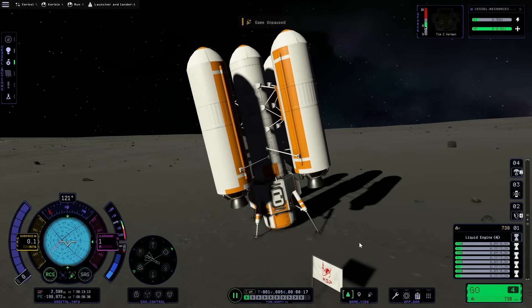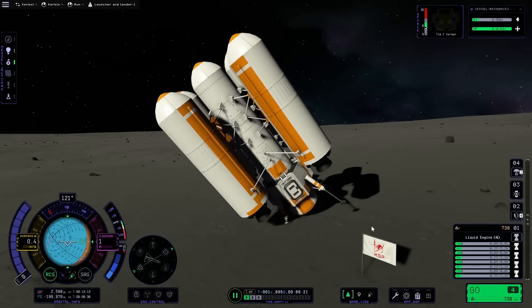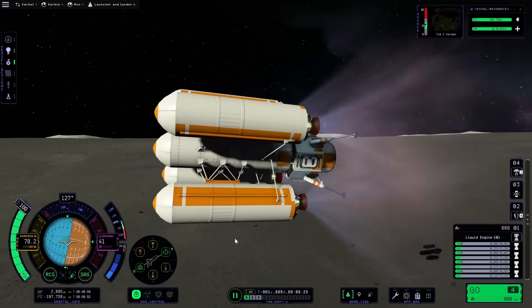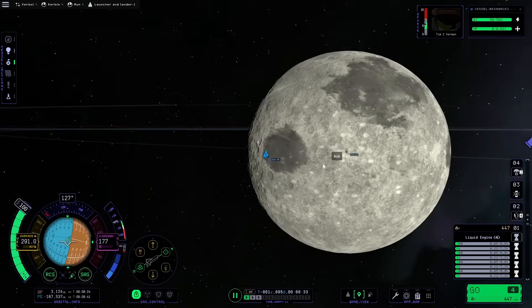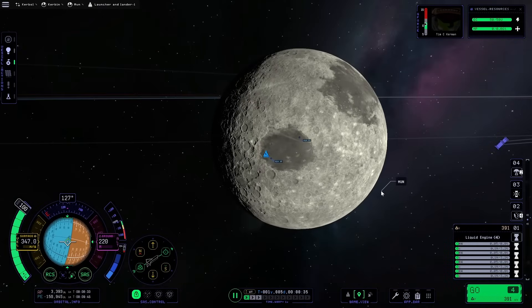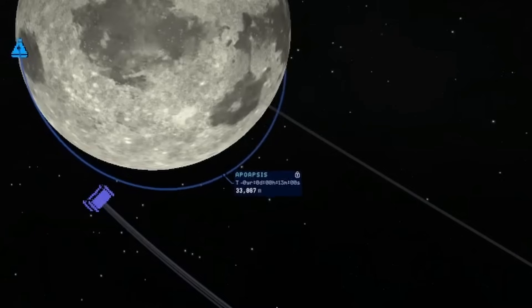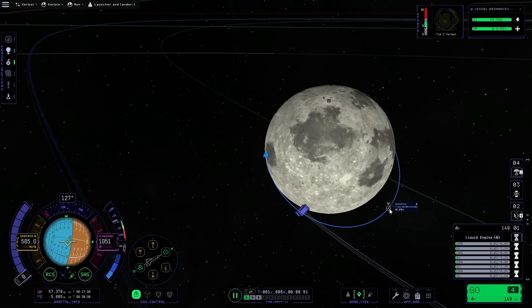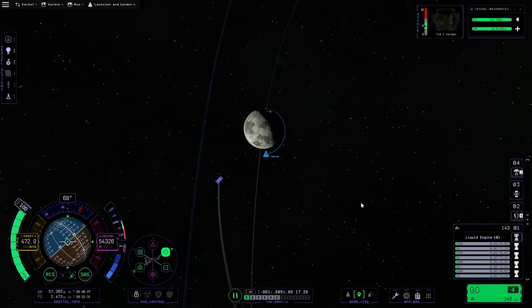Tim doesn't have a whole lot of time because the rocket is currently tilting towards the ground. We need to quickly boost away and re-engage SAS to get some altitude. We might actually have enough rocket power to stabilize in orbit, granted not a very high one, but the apoapsis is currently losing itself. Let's warp there and then boost again to stabilize orbit.